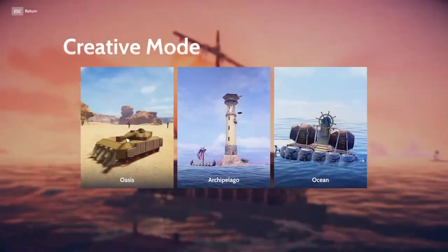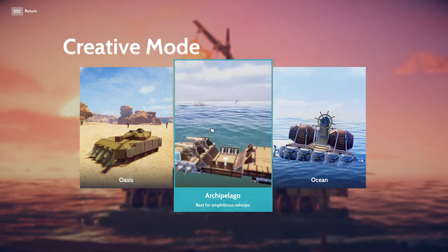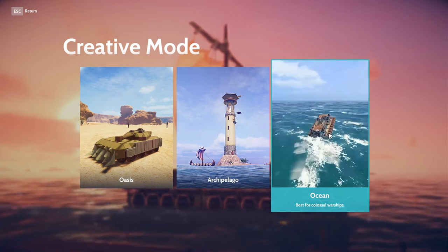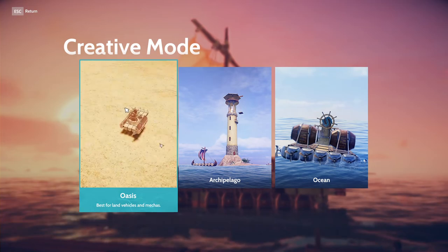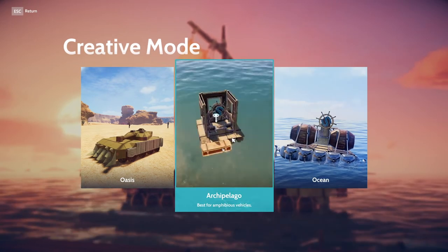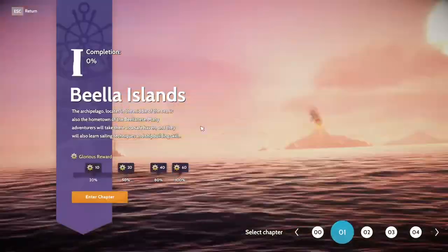There are a couple of different map types to play with. We have an Oasis which is desert-based, we have Archipelago — basically ocean with some islands — and there's straight-up ocean. The Oasis has destructible things like tents and windmills. I haven't seen much in the open world except a lot of water to explore. Anyways, I was thinking we'd go ahead and check out the Campaign first since I'm still getting the hang of building.